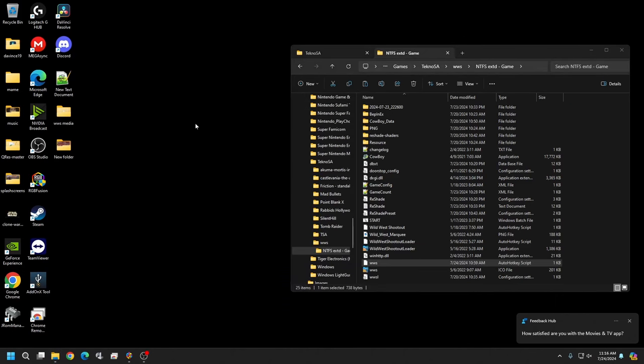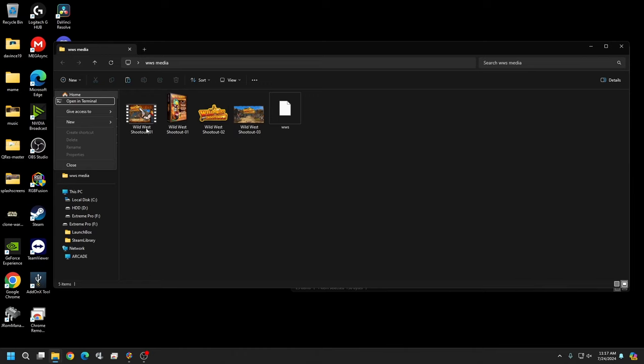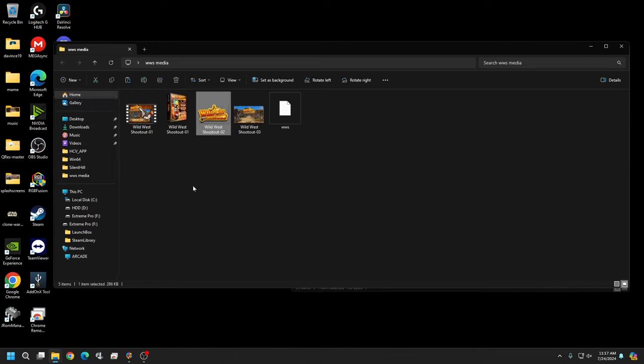In the link below there's a Mega link for the media and the Auto Hotkey that we'll need. If you have issues downloading it, try a different browser — Chrome or Edge can sometimes have problems. If nothing works, let me know in the comments. This file covers our theme video, 3D box art, clear logo, and fan artwork. The fan artwork gives you a nice loading screen when you start in Big Box mode.